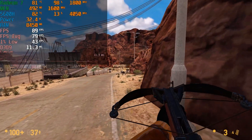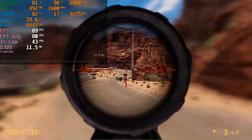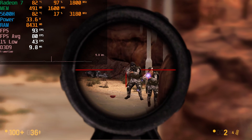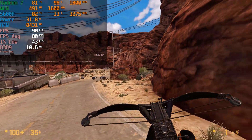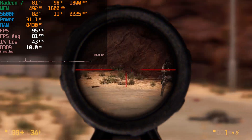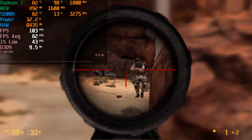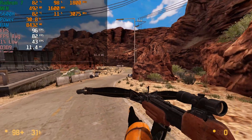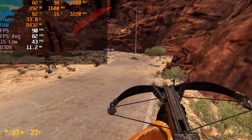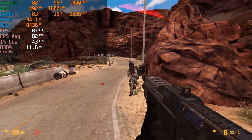We do have to run this at potato quality, which is surprising to see for something like a Source game. But it is one of the best, if not the best looking Source game on the market right now. When you really crank up the graphics settings, it can look absolutely gorgeous for an engine that at this point is pretty ancient. The amount of passion that the developers had for the original Half-Life really shines through, and the aesthetic really works. In general, it is pretty much the best way to replay the original Half-Life.